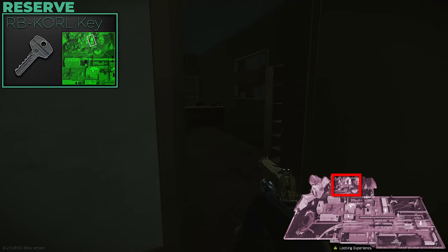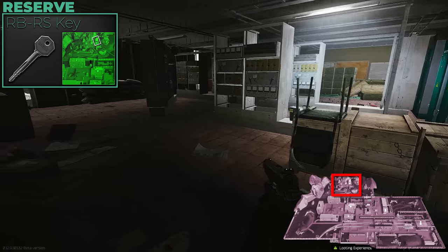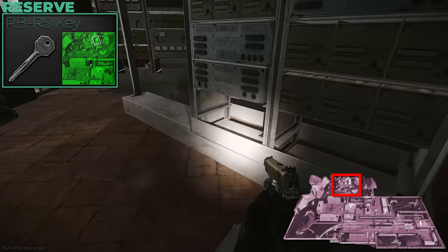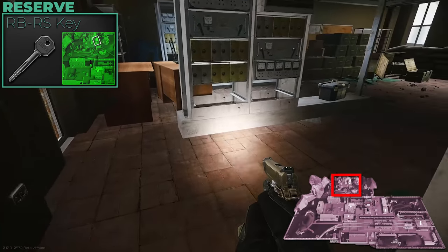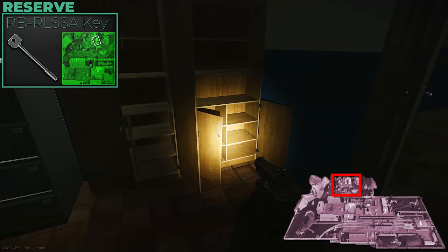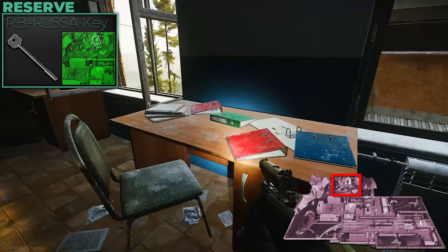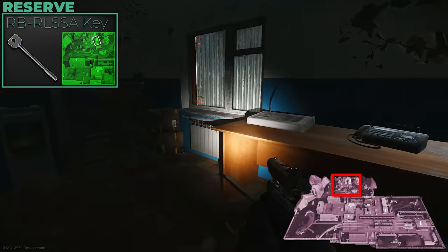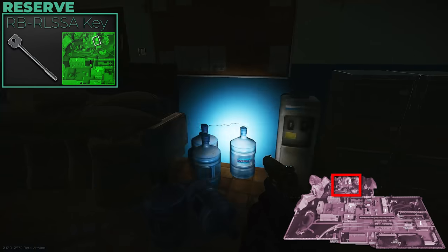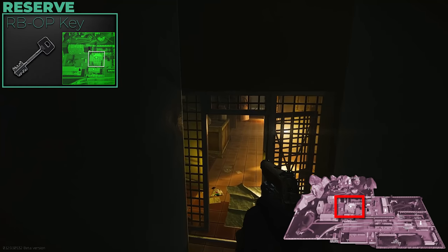The KORL and RS rooms inside the dome are hit and miss. The RS room can have intel spawns; KORL doesn't, but has relays and similar items. The RLSA room is definitely worth entering — there's a new intel spawn in there plus all the military cables and purple military spawns. Grab that key if you get the opportunity; it's definitely worth its money.